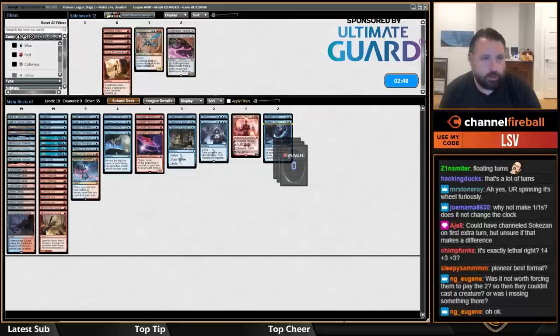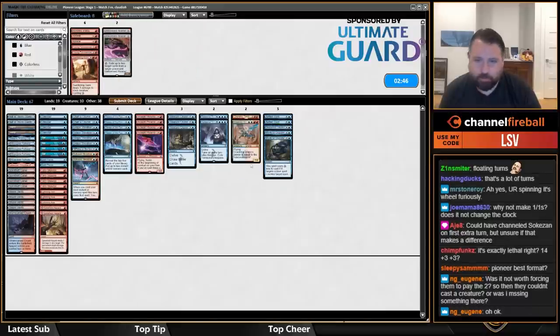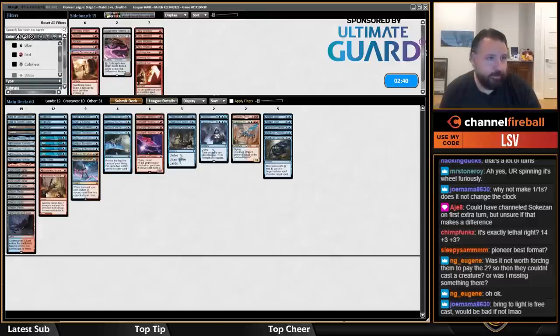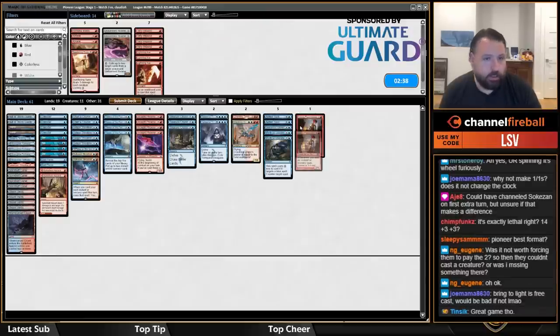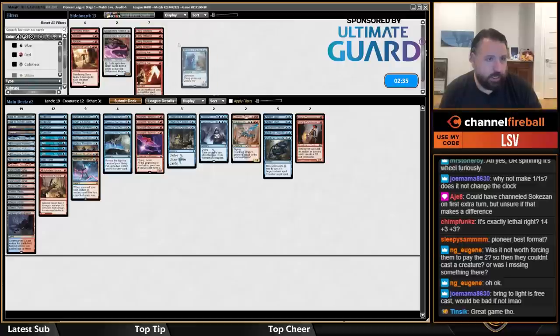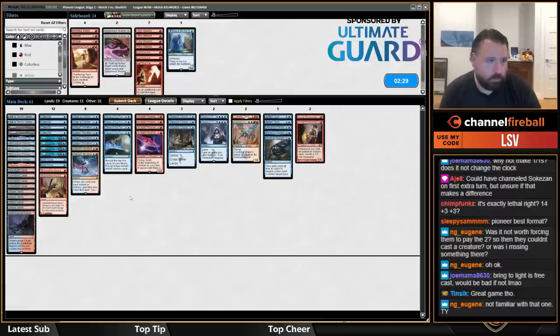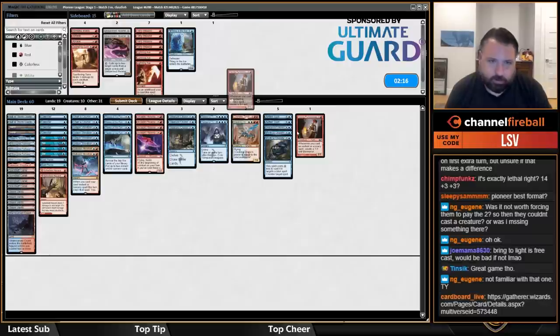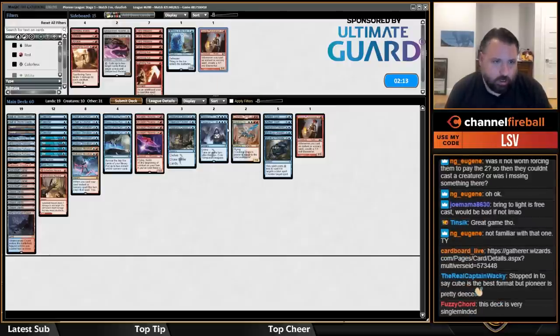Well, that was kind of a close loss. These are cards I think could be good. Impulses and Lightning Axes are generally not. Young Pyromancers — Thing in the Ice is pretty bad. Spell Pierce is fine, it's not amazing but it's fine. I don't really want to take out any of the cantrips — maybe I'll just run one Young Pyro. This deck is very single-minded.